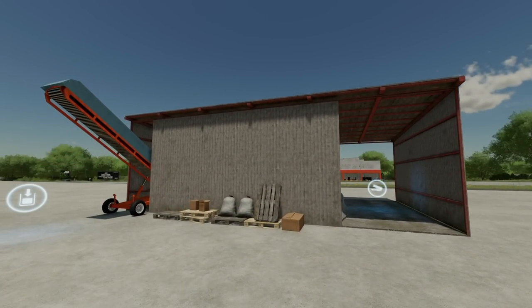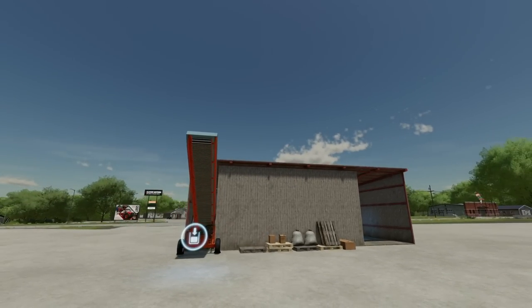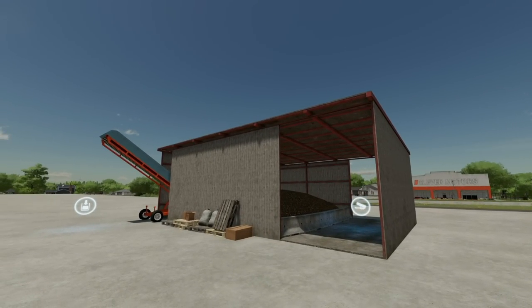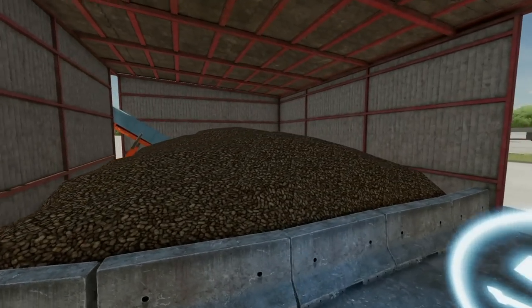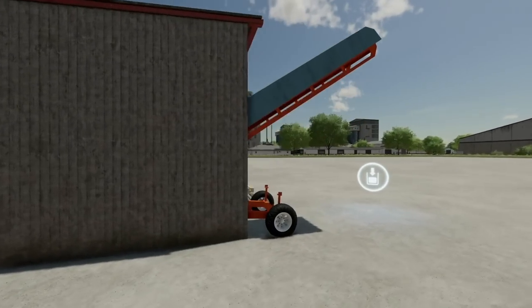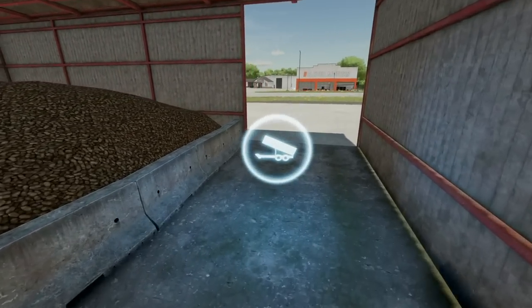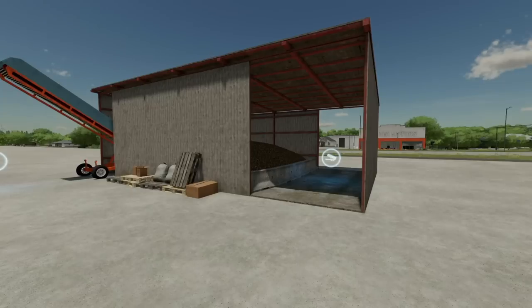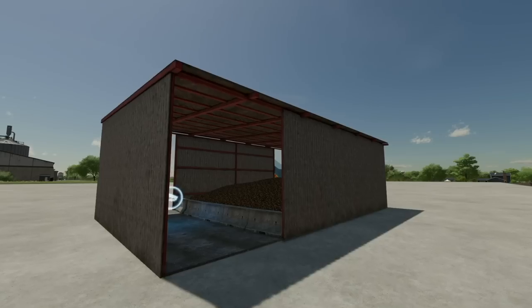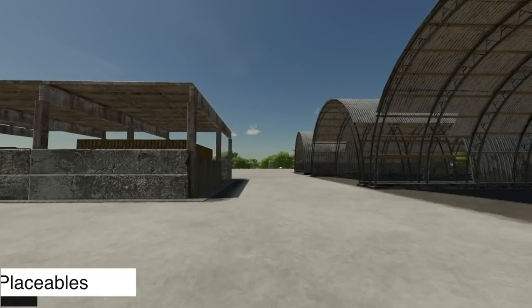Need more silos? From Bardson V3 we have the Warehouse with Conveyor Belts, for sugar beets and potatoes only. Five bucks per day upkeep, 70,000 liter capacity — not for large farms, this is for small productions. You dump everything in here. It's smaller but really cool and definitely useful.